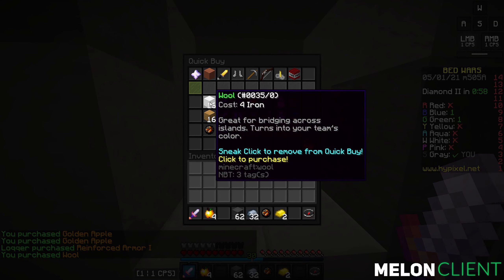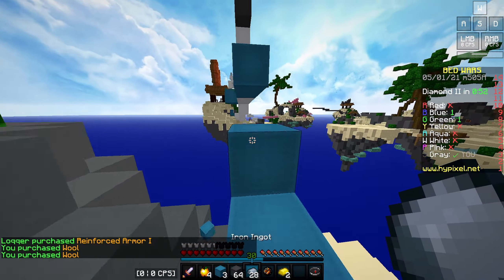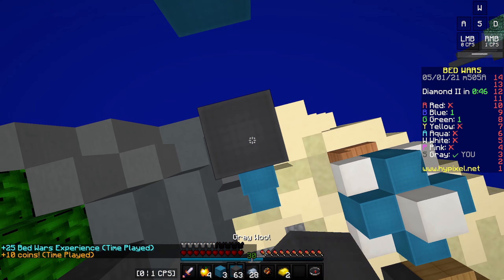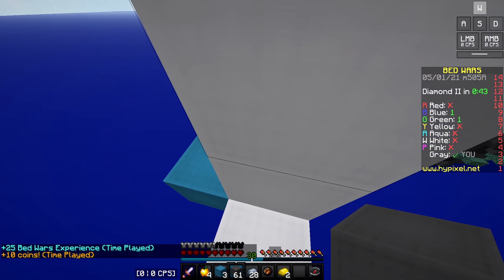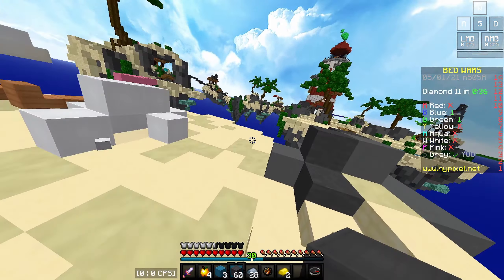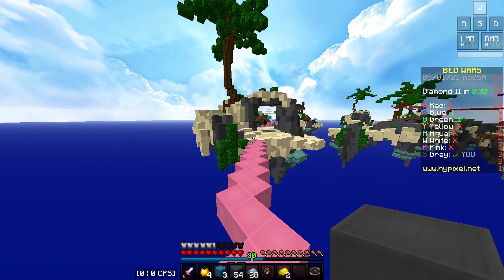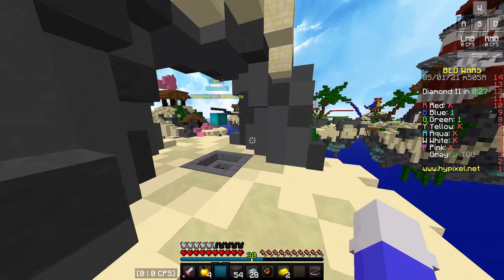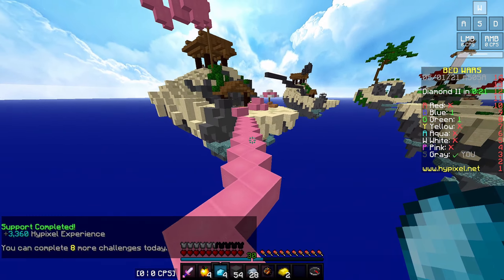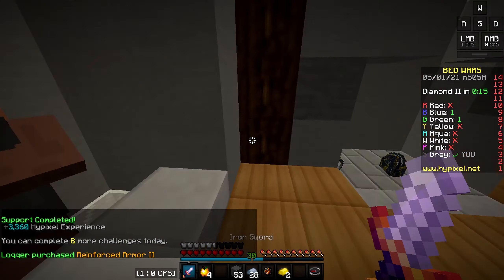I'll give myself some resources and buy some extra blocks. I can handle these guys — I don't really see any threat. There's one blue guy and one green guy left. I haven't really seen the green guy anywhere; I'm pretty sure he's camping in his base. That's not surprising because in Bedwars people camp all the time.